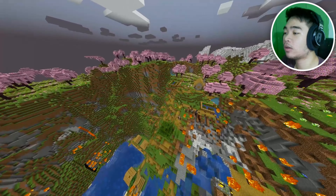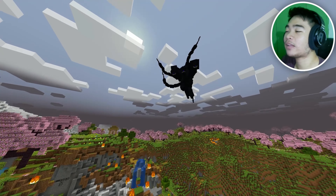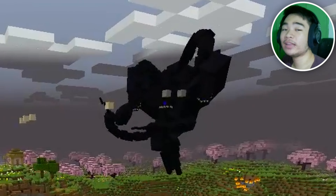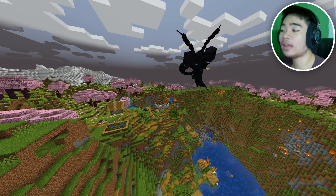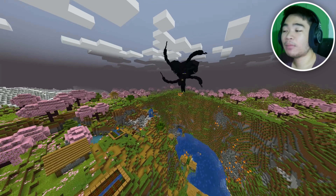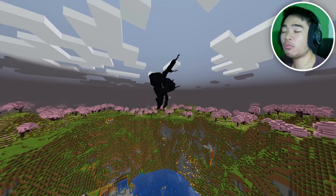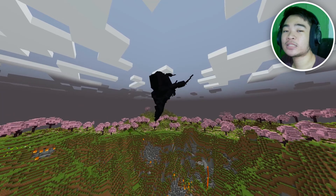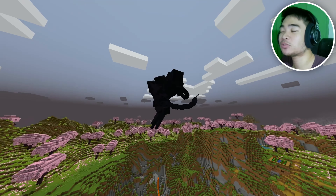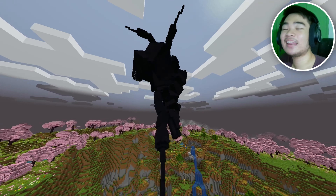I switched to spectator mode and you can see the tentacles — their ends are pointed. I haven't seen any other Wither Storm mods or add-ons that have that type of tentacle design, so maybe comment below if you know of any. Also, if you don't know what 'eldritch' means, it does make this Wither Storm look more eldritch — search that up.